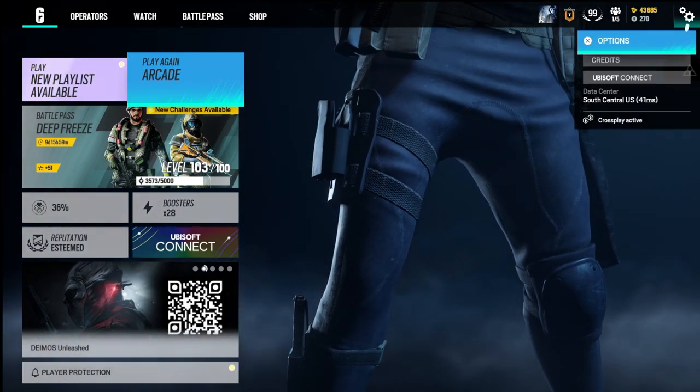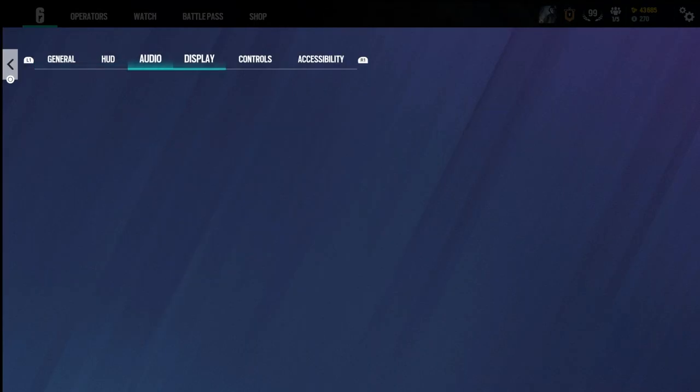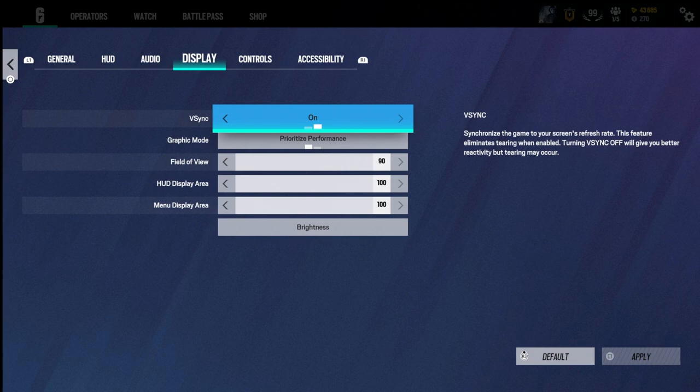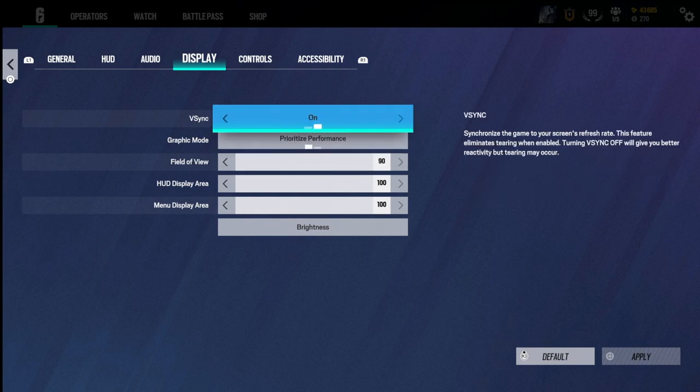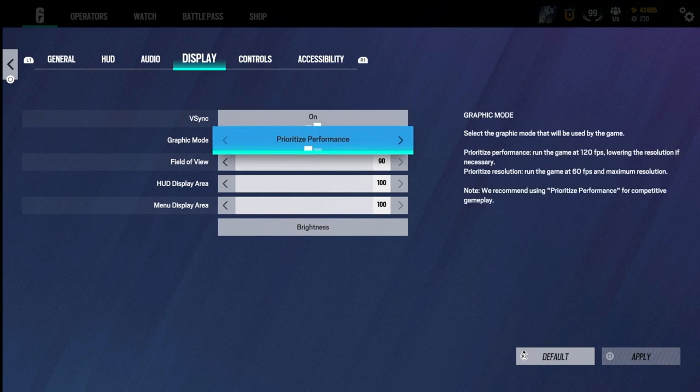The first thing you want to do is go to your options and go straight to display. You're going to make sure you turn on V-Sync, and for your graphic mode, you're going to put it in performance. What this does is automatically give you 120 FPS. It's way better in my opinion, because if you have it on resolution, you would not be able to see your enemy because of all the shadows and it's going to be a laggy experience sometimes. Please make sure you put it on performance and get 120 FPS — it gives you a little bit of an edge on players.